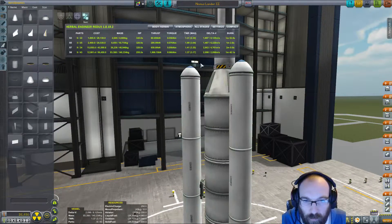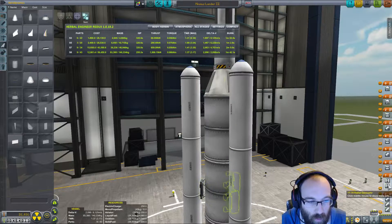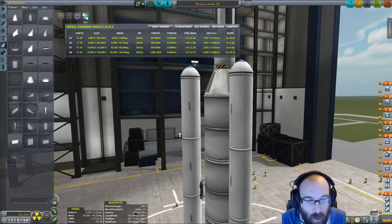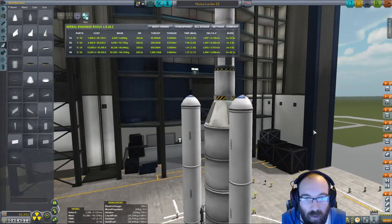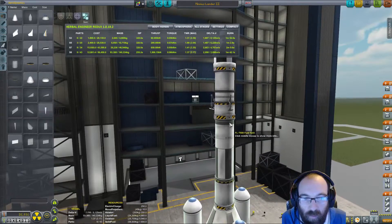All going off at the same time at launch, giving us a thrust-to-weight ratio of 1.37. Then we get rid of those guys and carry on with just the skipper engine, and that will reduce our thrust-to-weight ratio to 1.41. At that point we'll be down to 1.9 with the much lighter rocket, which has a swivel engine instead of the smaller LV-909.